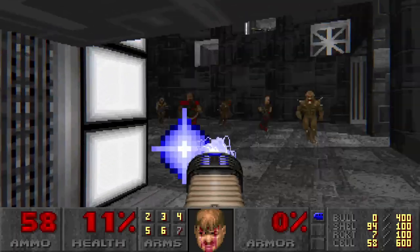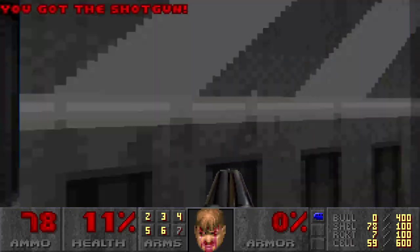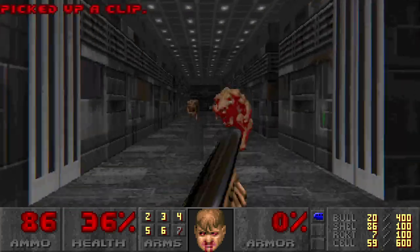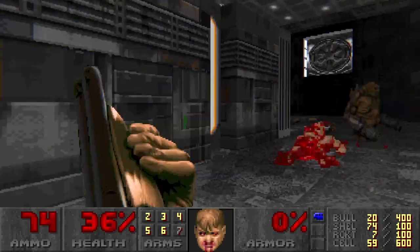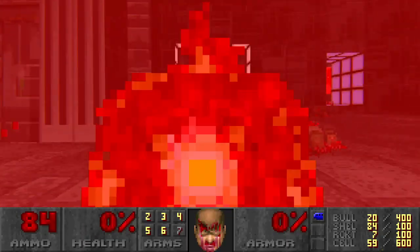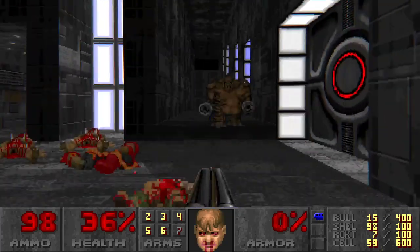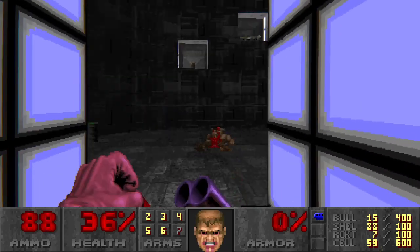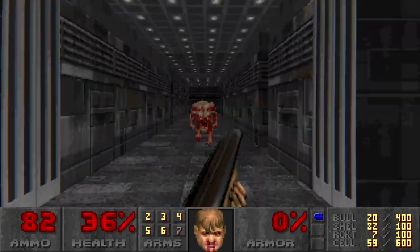This door is locked — behind it is where all those cacodemons are. You have to be very careful. Take out the chain gunner first because that is probably the most dangerous of the bunch in here. Spectre! This video is gonna be a mess. I have no armor. I gotta find more health because this is getting stupidly hard. I forgot those things — let's get rid of these monsters, then we can take out the cacodemons. I need a better strategy than this.